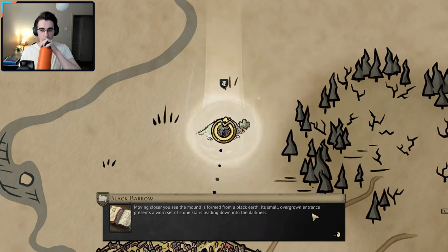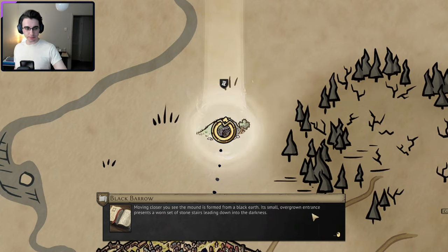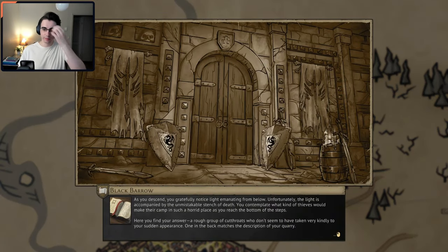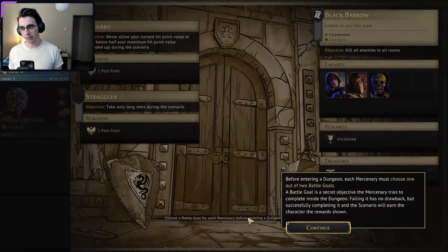Moving closer, you see the mound is formed from black earth. Its small overgrown entrance presents a worn set of stone stairs leading down into the darkness. As you descend, you gratefully notice light emanating from below. Unfortunately, the light is accompanied by the unmistakable stench of death. You contemplate what kind of thieves would make their camp in such a horrid place as you reach the bottom of the steps. Here you find your answer — a rough group of cutthroats who don't seem to have taken very kindly to your sudden appearance. One in the back matches the description of your quarry. Are we about to get into some combat? Here we go.